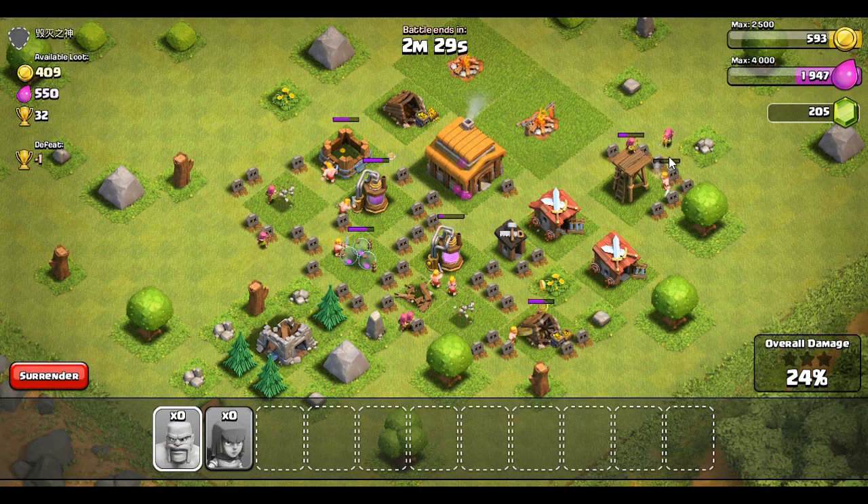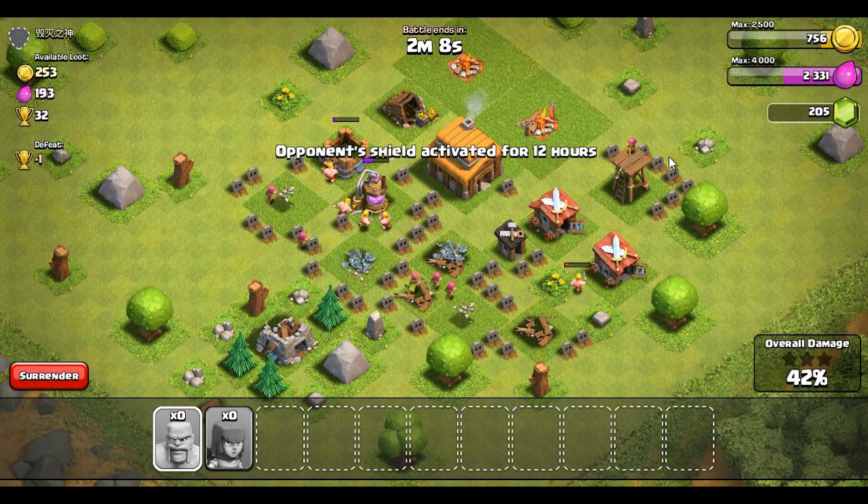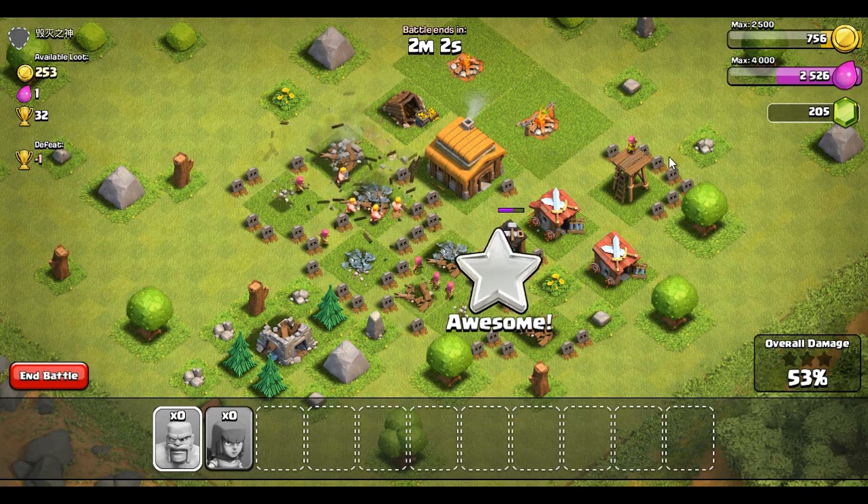In the future once we get better troops it's going to make things a lot easier. The laboratory comes in at town hall level four or five, and that's when it gets interesting — you can upgrade troops and it becomes really really fun. Better troops equal faster raids equal ability to attack better bases. Overall it just increases the fun of the game. Let's steal the rest of the resources from this guy and call it a game after this.